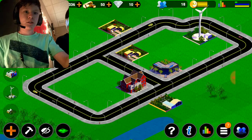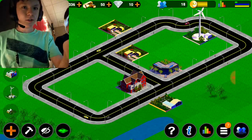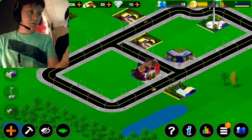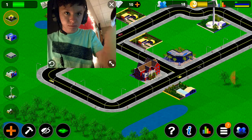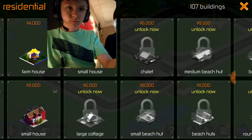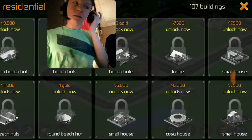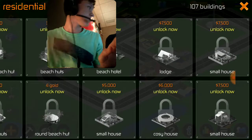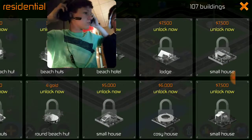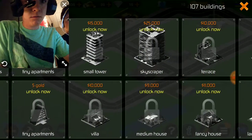Yeah, that one's a beautiful house right there — see it right there? That red house — oh, it's cool right there. Oh, I hear sirens. Can you hear that, William? Those are the sirens — might be an ambulance or a fire truck or a police car or something, I don't know.